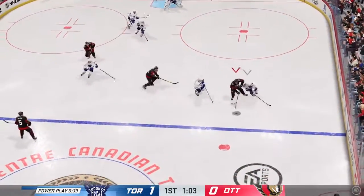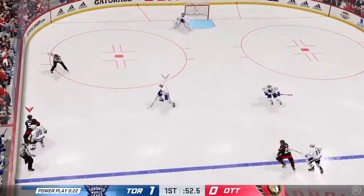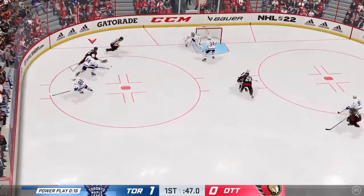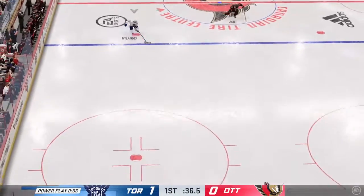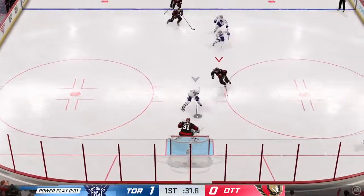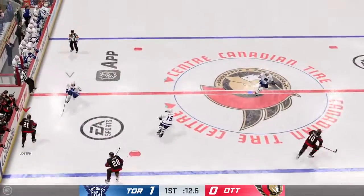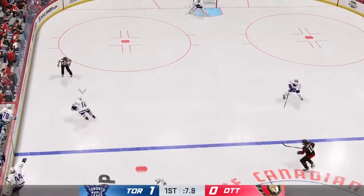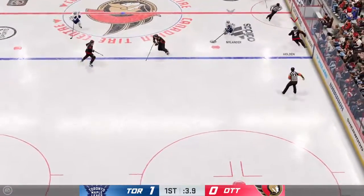Ottawa's got it near the point, and that pass can't connect. Countdown is on — 52 seconds — and that one's broken up. He might have a step here. Great save! Ottawa's moving it up the ice. Toronto's got the puck, slides it diagonally to Nylander.